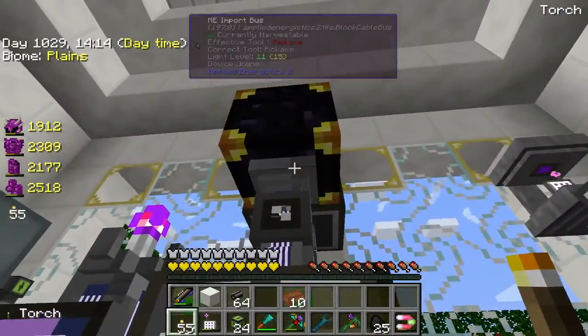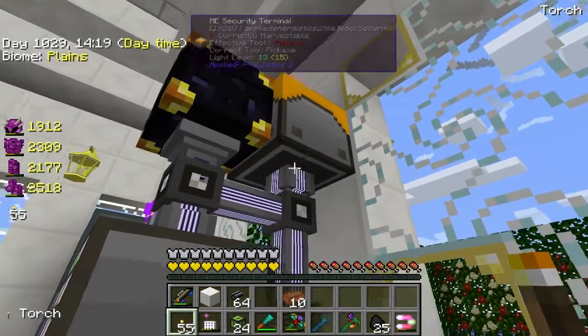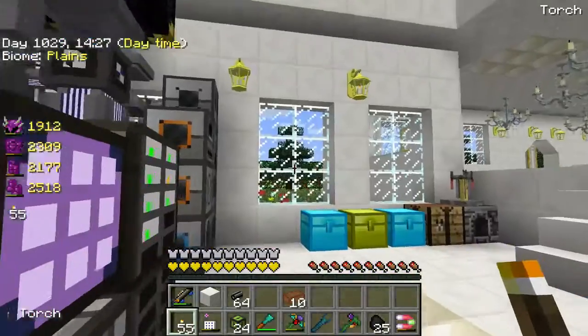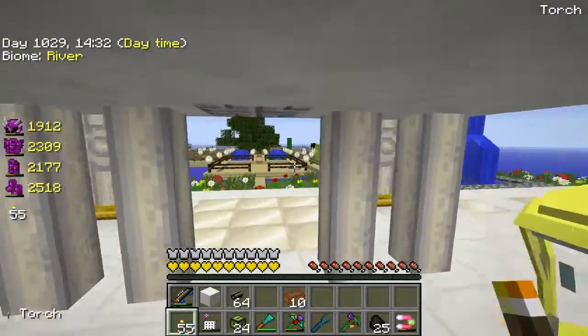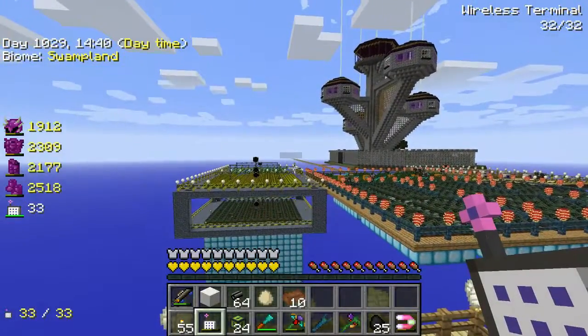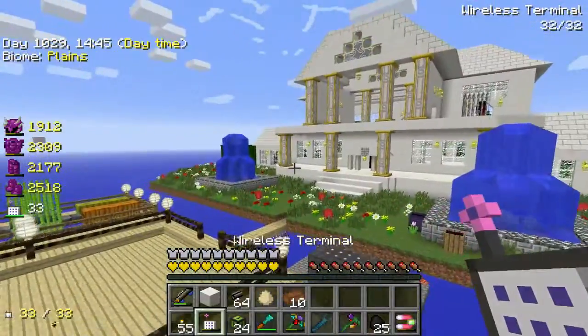We have an import bus — three channels. A security terminal — four channels. The crafting terminal itself — five channels. The access port — six channels. And we have two other wireless access points out in the world, one over there underneath that platform, and one way out over there. So we've got full wireless coverage.